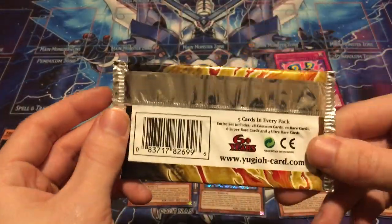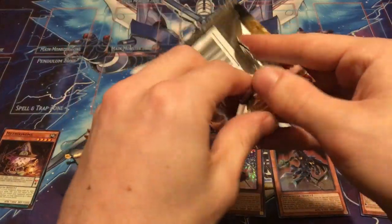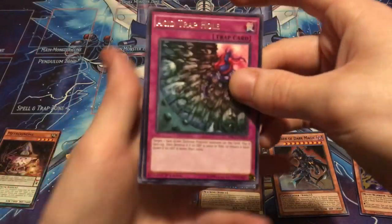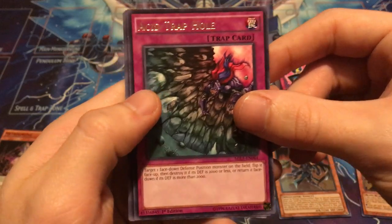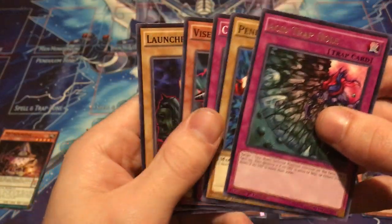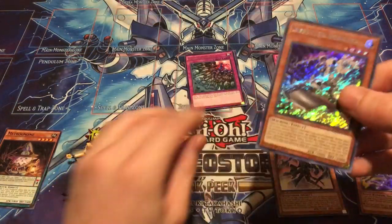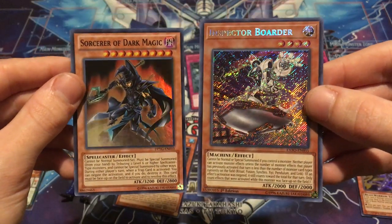Very last pack of the video — Millennium Pack. Hopefully we can get some last pack magic. Maybe get an Immortal Phoenix, that would be pretty sweet. The rare is Acid Trap Hole, then Pendulum Machine, Crush Card Virus, Visor Desk, and Launcher Spider. So we didn't end strong, but the Inspector Border definitely saved the day in this video. Still I think a win — but maybe don't buy this box and just let me spend my money.